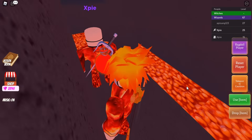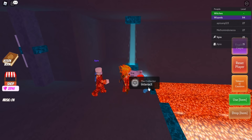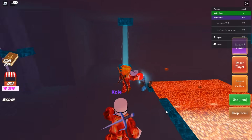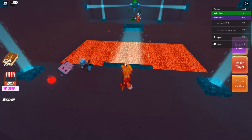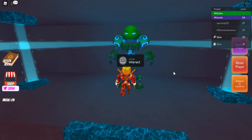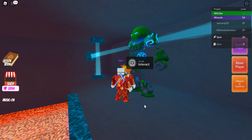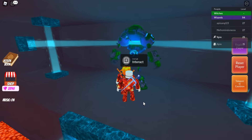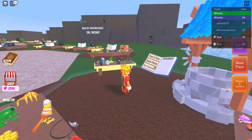Once you get there, talk to the NPC called the Collector. Once you do, a bridge will open up. Walk across the bridge and talk to the NPC — he'll have messages for you. After that, you have the boxing glove ingredient.